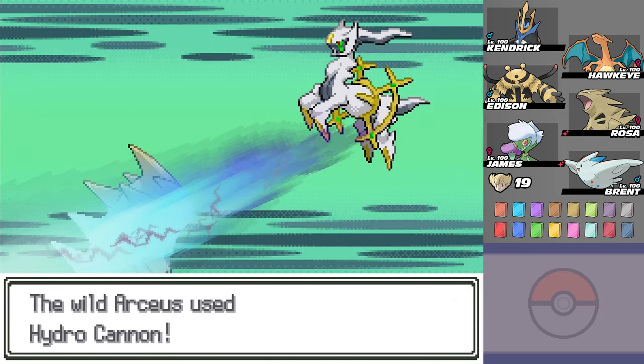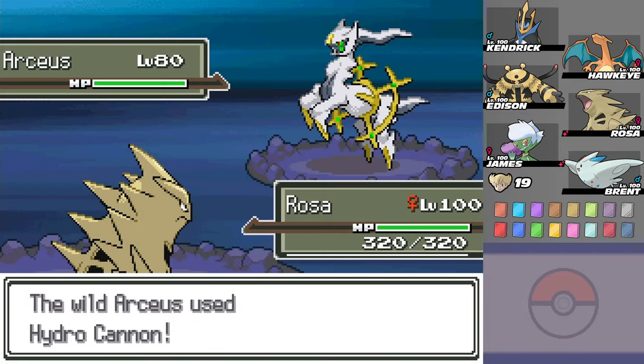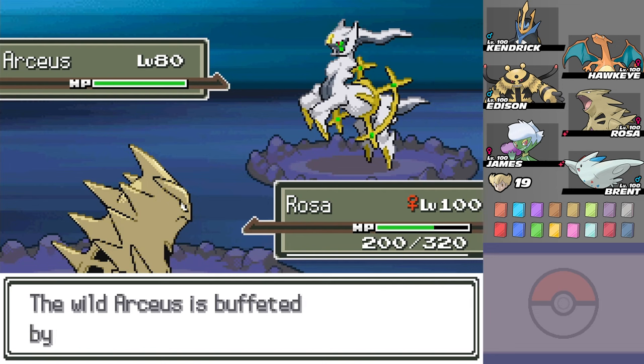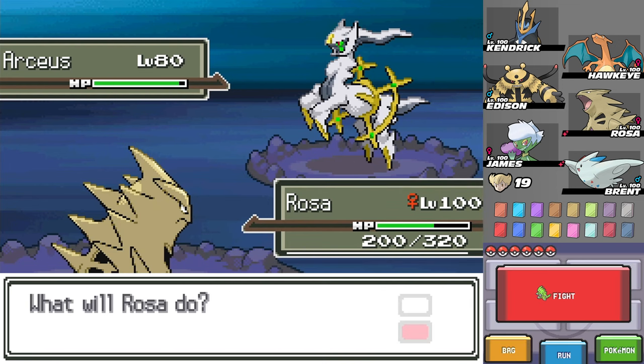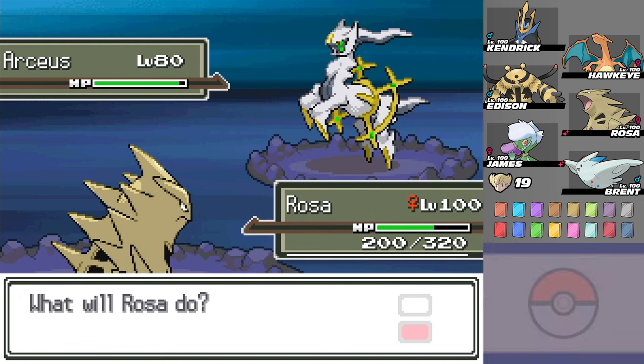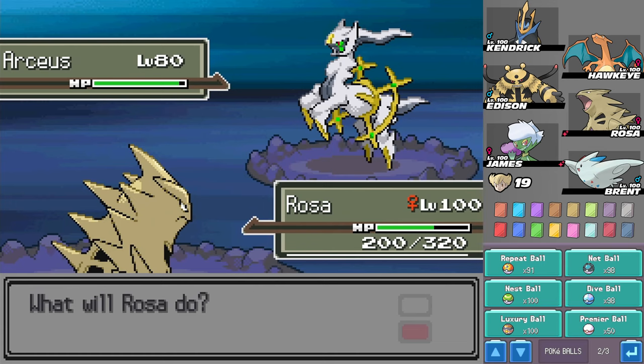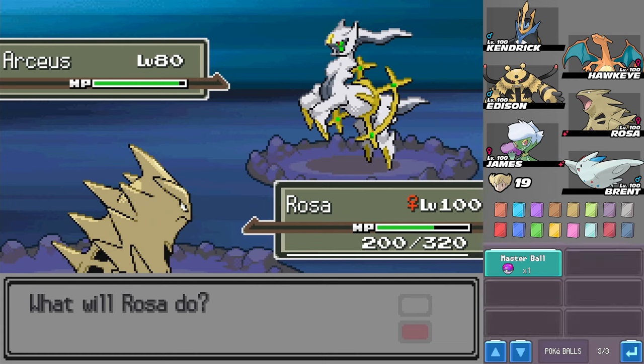Well, I guess Rosa got judged in her own way. It's better if we use it on a Pokémon, right? Instead of us getting hit, let it hit something. Luckily, we've had this Master Ball for a short time, because we only got it when we did the Battle Marathon back in episode 120 - instead of the Master Ball I wanted to have for this guy, that I had to use on Ho-Oh instead.